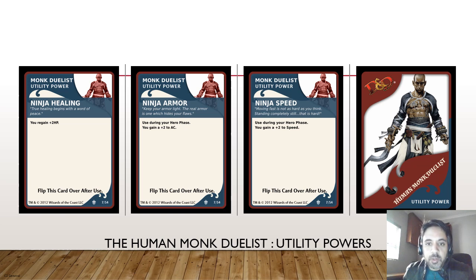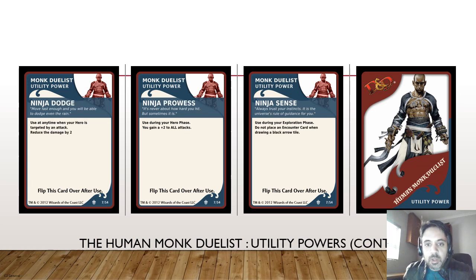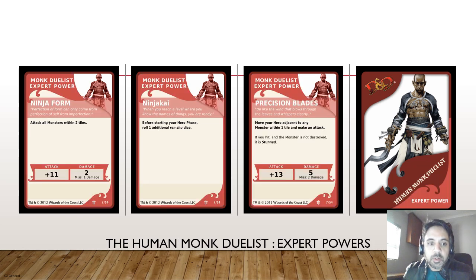In terms of utility powers, you select three of them and there are six in total. Ninja Healing gives you plus two HP; Ninja Armor gives plus two to AC; Ninja Speed gives plus two speed. Dodge is used at any time when your hero is targeted by an attack and reduces the damage by two - similar to evade but actually reduces damage by two. Ninja Prowess gives plus two to all attacks, buffed on top of whatever you rolled on your dice. Then Ninja Sets, used in exploration phase - you don't place any counter card when doing the black arrow tile.